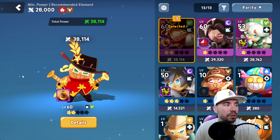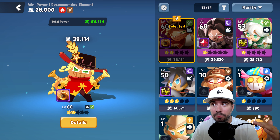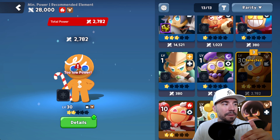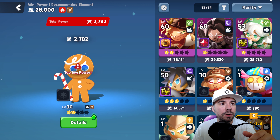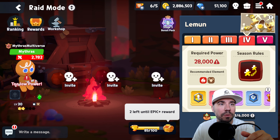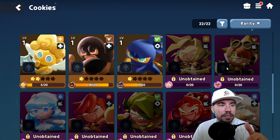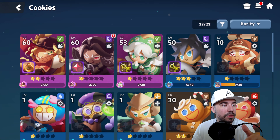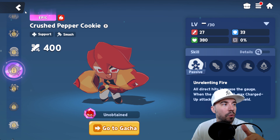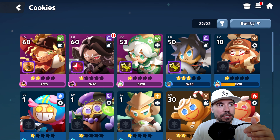So, a couple things in terms of cookies. As a free-to-play player, I do not have everything, but I would definitely recommend using cookies that match those elements. For example, Ginger Brave would match that. In terms of our real keys though, some good ones can definitely be Sting Durian cookie. We also have things like Chili Pepper, who's also on fire. Additionally, there's Crushed Pepper cookie, which is awesome, and last but not least, Mala Sauce cookie. Those are some decent ideas for cookies that you can use.